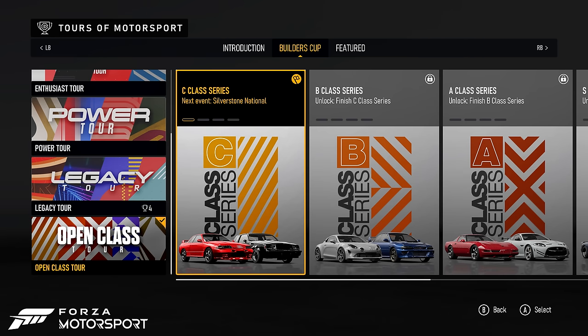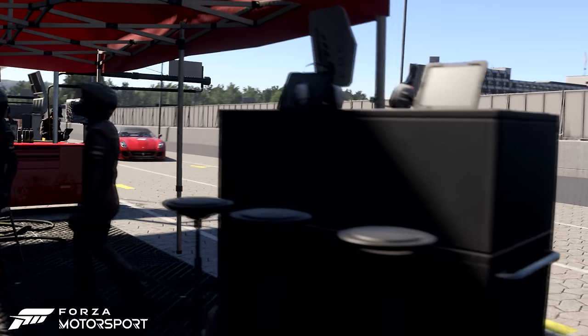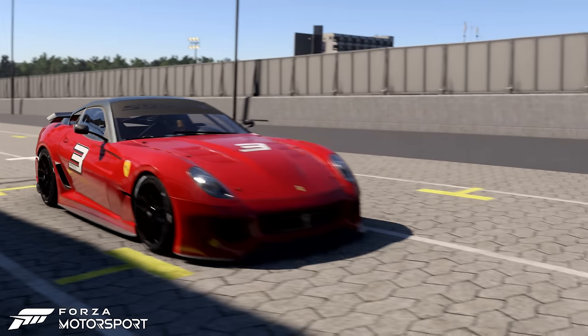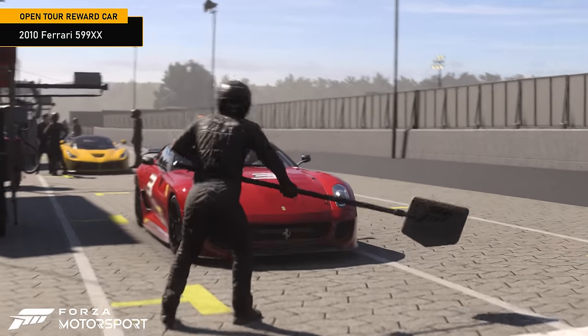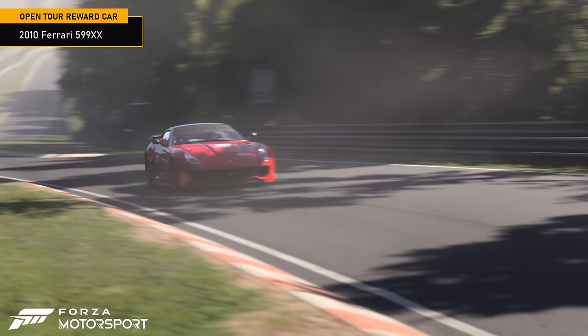Cars you've already built can be further leveled up and upgraded in the open tour across C, B, A, and S classes. Your reward for completing all four open tour series in Update 6 will be the 2010 Ferrari 599XX with its screaming V12 engine.